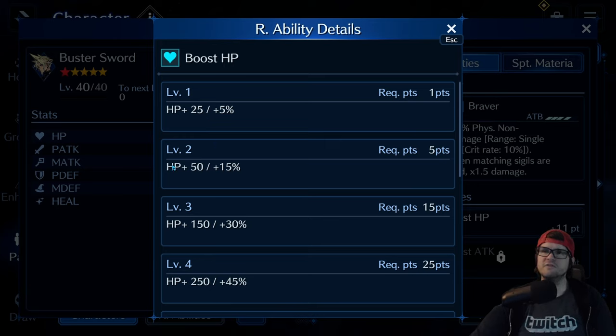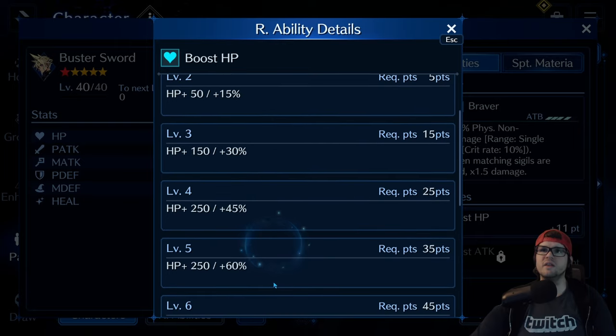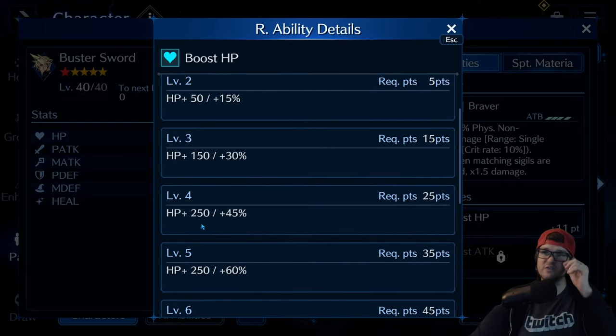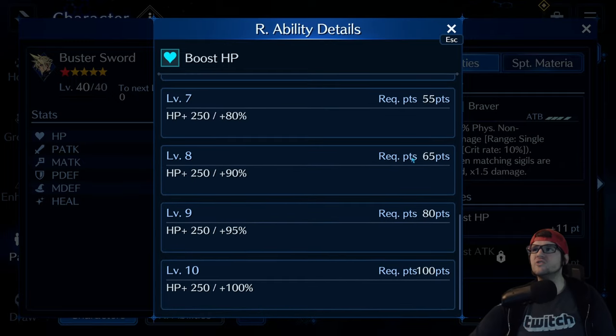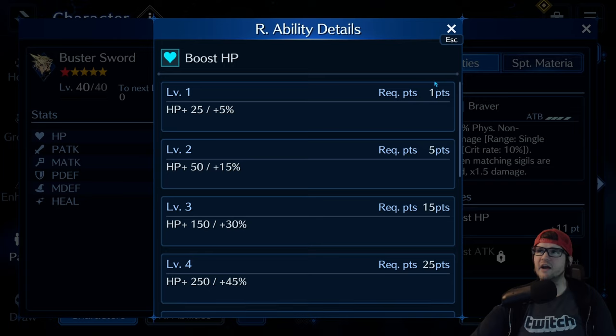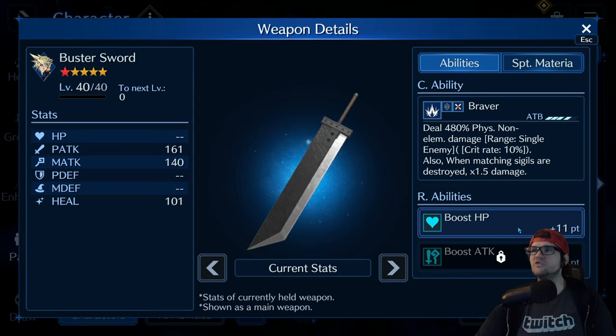At level 2 you get plus 50 HP and 15% HP, and it requires 5 points. As you can see it just keeps going up, and eventually once you hit level 4, it sits at 250 HP and the HP just continues to climb from here. You see on the right side it says required points — that's how many of the little points you'll see on the weapon, how many you'll need total across everything equipped on that character to get that boost.